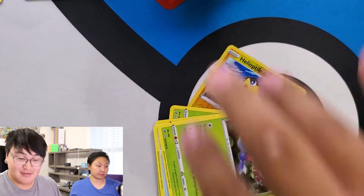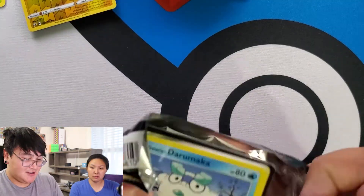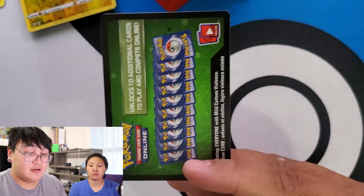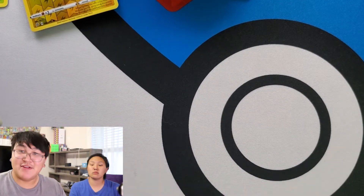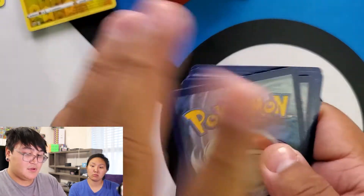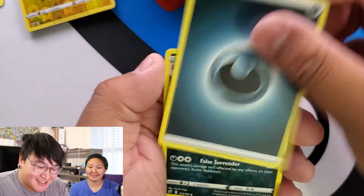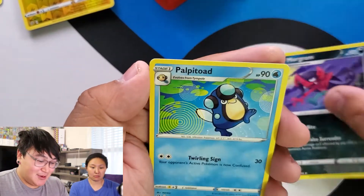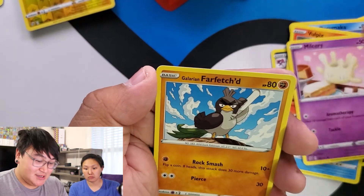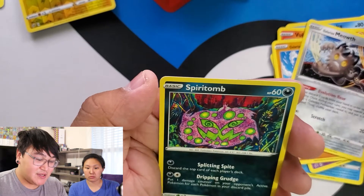Code card — green. That's Gas Dark! I got it! So: Morgrem, Palpitoad, Scoop Up Net, Darumaka, Vulpix, Milsiri, Farfetch'd, Galarian Meowth. A Reverse Holo Wingull and a Spiritomb.